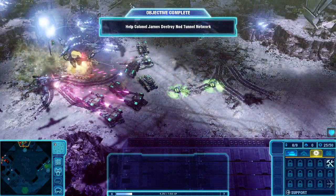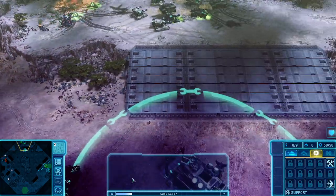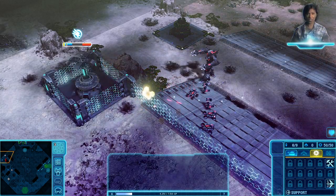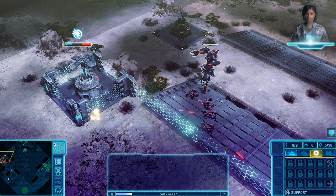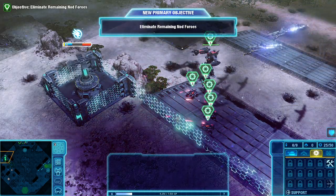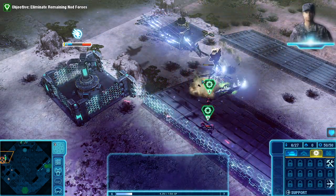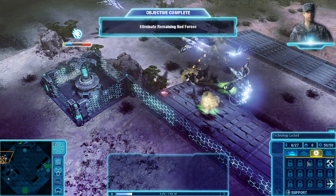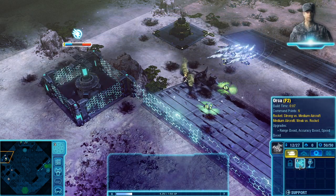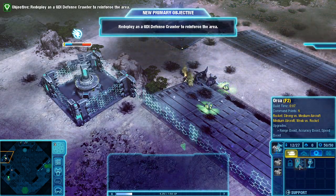We captured the building. Objective complete. My forces are going to bunker down here in case they come back. Head southwest to the other research facility and mop up any stragglers. New objective received. Colonel James has granted you access to the Buildit Orca, a flying unit capable of attacking both air and ground targets. These should help you with the remaining Nod forces in the area. New objective received.